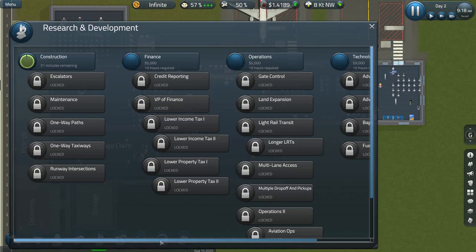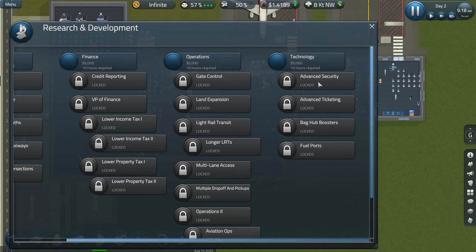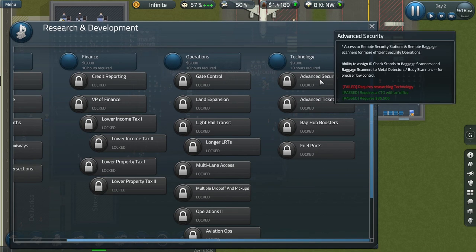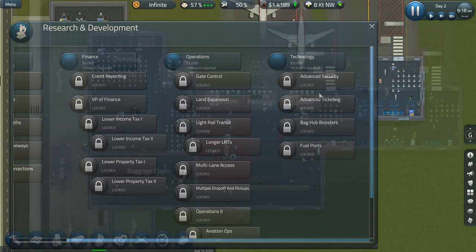Returning briefly to research, the other thing that can be very helpful to research is advanced security. This gives you bigger, better, faster means of getting people through security, and we'll look at that when we do that research.